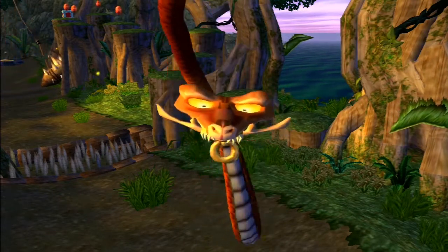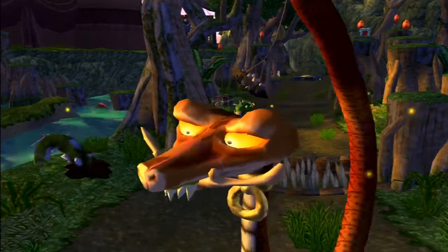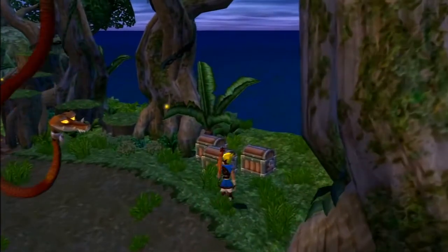The jawline spurs all Lurkers have are very pronounced on the snake, being wider than its own head. It also has orangey-yellow eyes and a metal collar around its neck. Sticking out from its mouth are eight very sharp teeth with green gums, which is how it attacks.